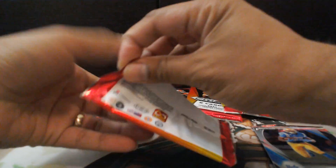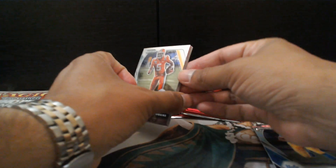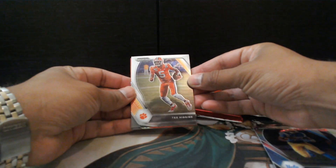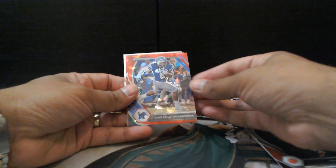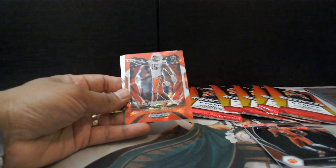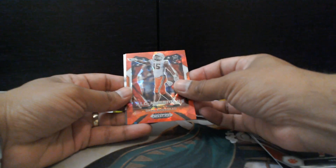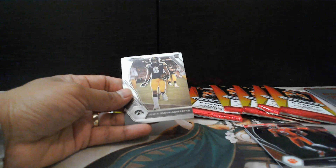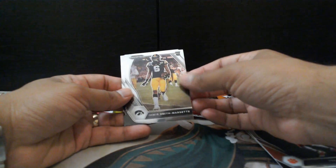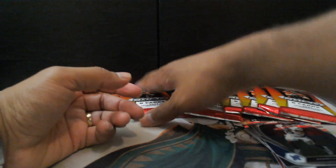Let's go to pack number two. I'm just hoping to get some of the rookies that are already playing. T. Higgins, Daryl Henderson, Red Prism. Greg Rasu — rookie card, Red Prism. Ymir Smith-Marset. And Kenneth Gainwell, currently playing in the Eagles.